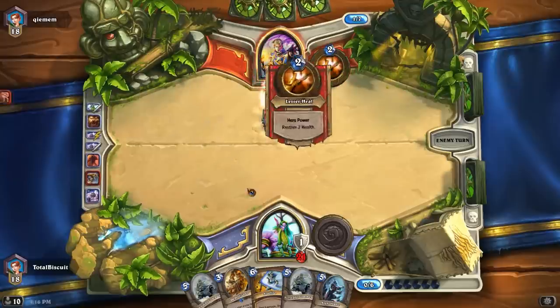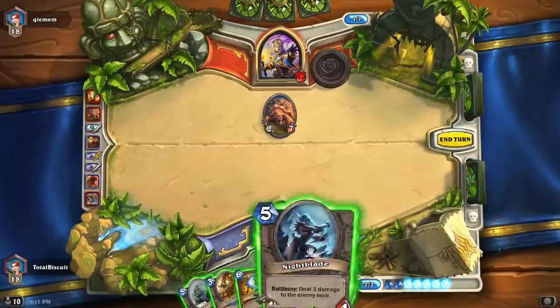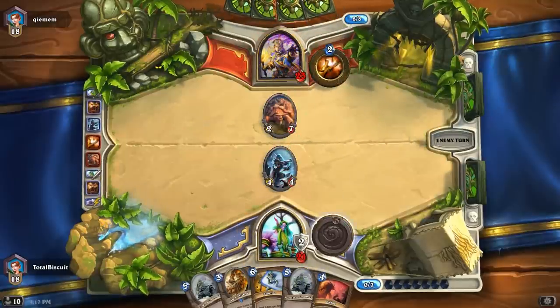That was the right way to play it out — you get the best trades out of it. That leaves me slightly down in health but with a card advantage. He's starting to bring stuff on the board — all this tough stuff he has, it's actually quite problematic. I think Nightblade is probably the best way to go here. It's a 4-4 — good against the Priest. Then we'll figure out a way of dealing with this 2-7. He's putting out a lot of really tough stuff that doesn't do a lot of damage, which is absorbing a lot of my shots.